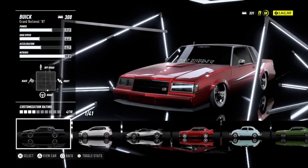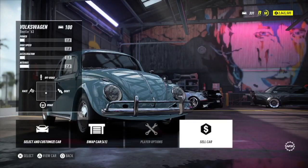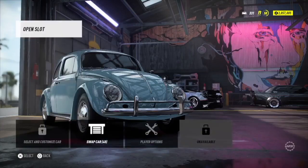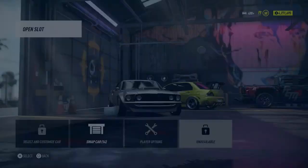While we're here we're going to sell one of the Beetles we just bought. These are the first steps just to make sure you don't mess up the glitch. Find your Beetle — there it is — and sell it. Select Vehicle and confirm the sale.